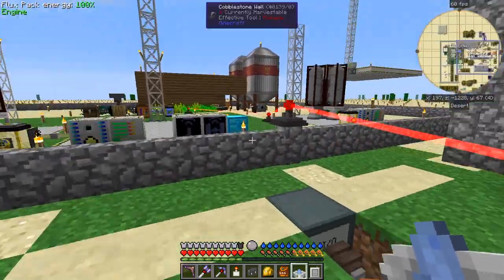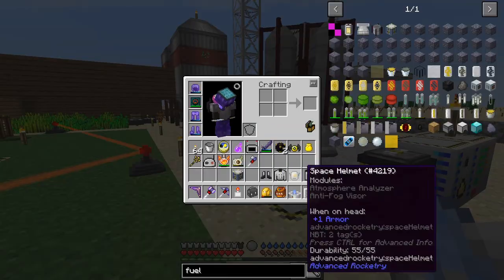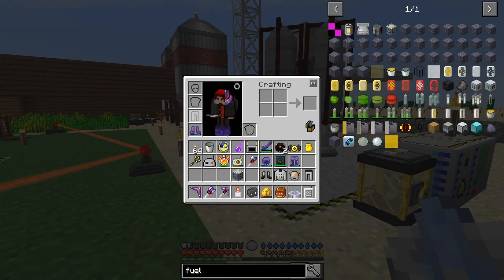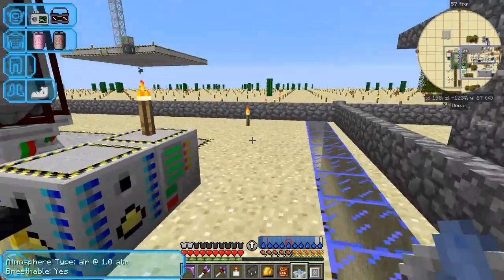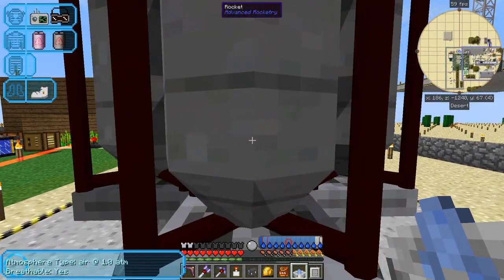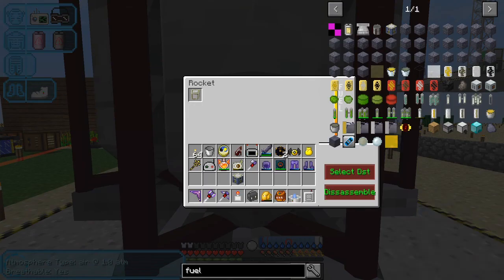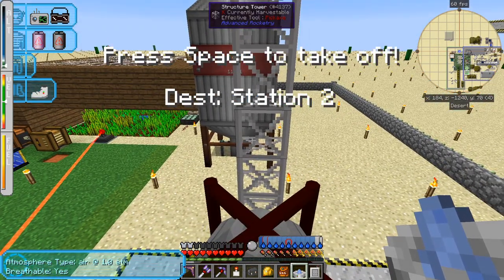It's funny that I can walk faster than I can fly, but there we are. So what I'm going to do first is put my space suit on. Get into here — it's all ready, it's all fuelled up I think. Let's double check. Yes, it's fully fuelled up and ready to go. Right click it and let's go — destination space station 2.